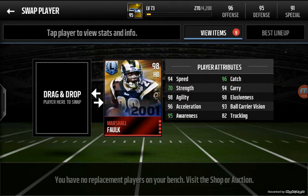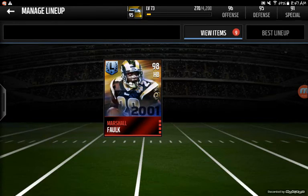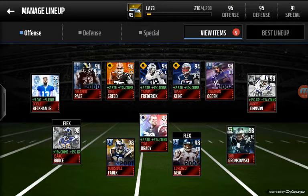Next we're going to go to our halfbacks. A lot of people prefer speed, and sometimes I prefer speed, sometimes I prefer strength — it just depends on what I'm looking for in that type of running back. Marshall Falk is a speed, agility, and catching running back. I do look for speed, I like agility, and I especially like when you can catch the ball. Because if none of my wide receivers are open and I see you open, I'm going to give you the ball. Definitely always look for carrying in your running backs.